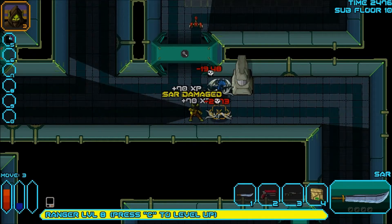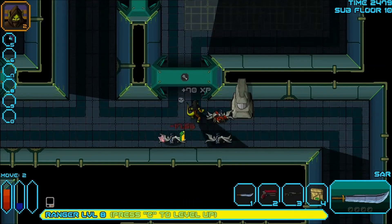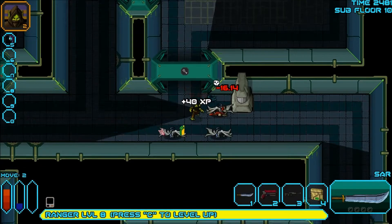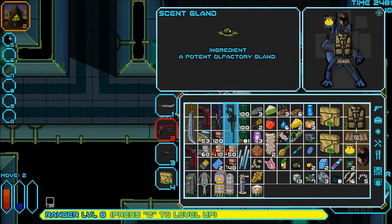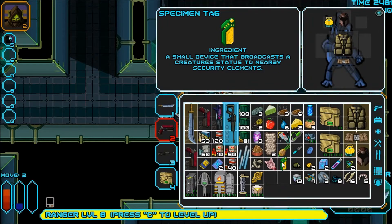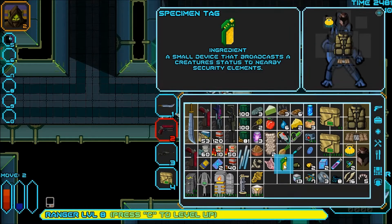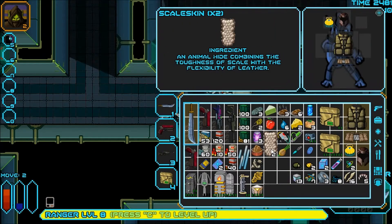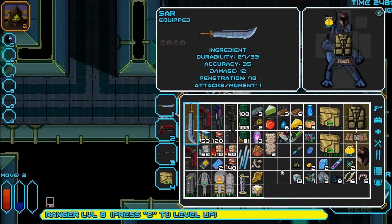Yeah, these things just absorb psi points. They are a pain in the ass as a Seeker, because the Seeker deals with stuff using their psi most of the time. A specimen tag — what is that? Ingredient: a small device that broadcasts the creature's status to nearby security elements. Interesting. I'm probably not going to use it very much.